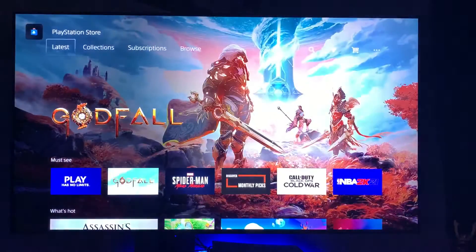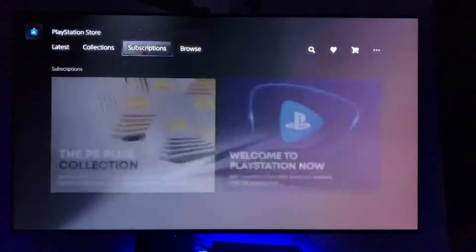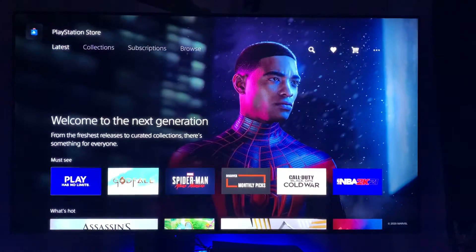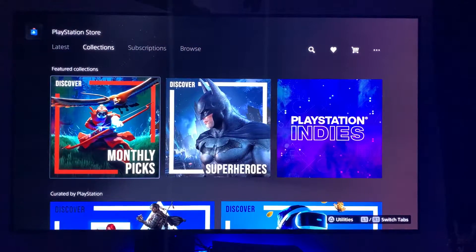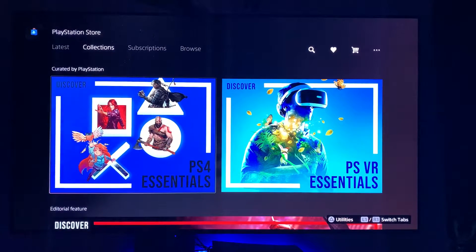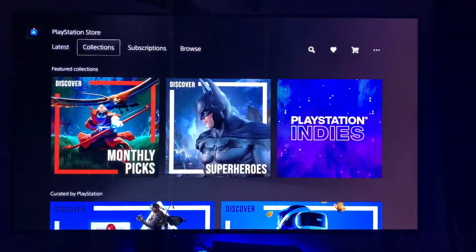If you go all the way back up to the top, you'll see the word Latest is highlighted. By using left and right on the D-pad, you can start navigating over to the other tabs. If you go over to Collections, you can look at the collection content they have. Here you'll see Discover Monthly Picks — curated lists of games they feel you may be interested in, whether they're PlayStation 4 games or VR games. These are going to change very rapidly, so just keep an eye out for the Collections.